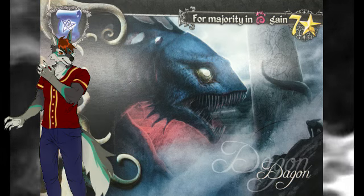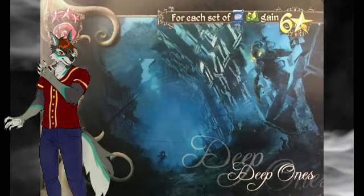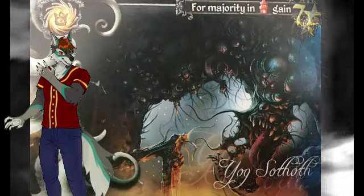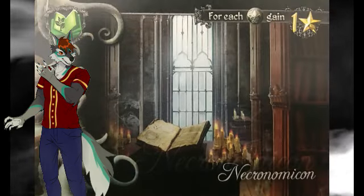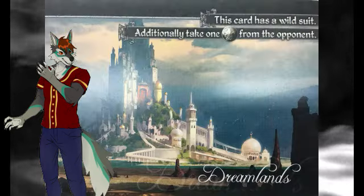As far as gameplay goes, there are five suits of cards: Races, Locations, Outer Gods, Great Old Ones, and Manuscripts. Each suit has three cards. There are also three cards with no suits.